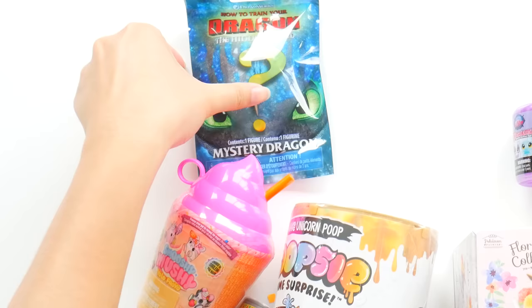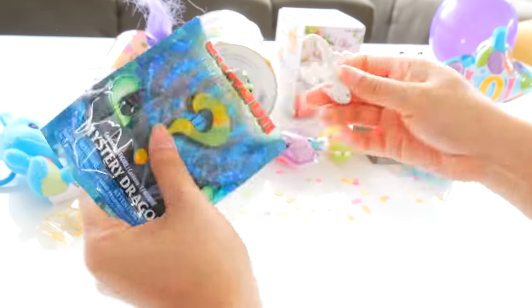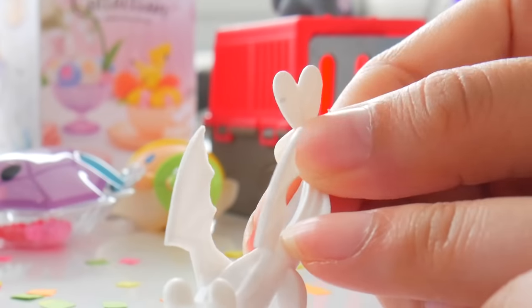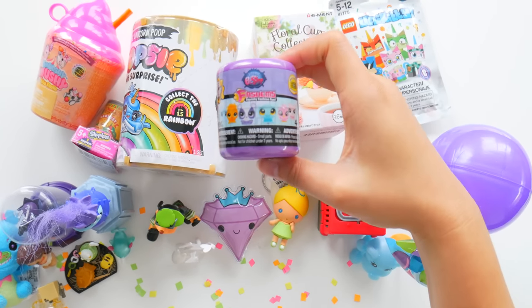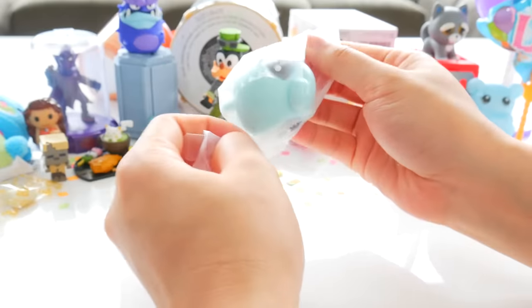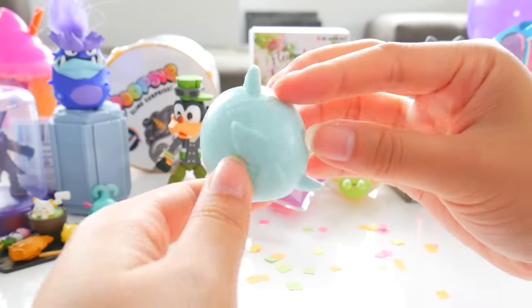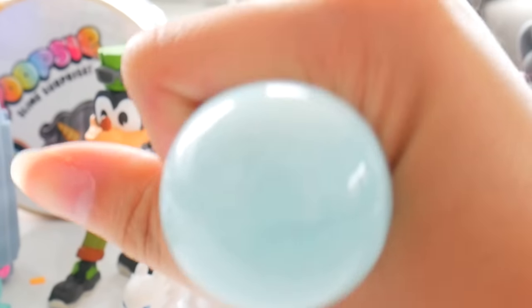How to Train Your Dragon mystery dragon — we got the Light Fury from How to Train Your Dragon: The Hidden World! It's super fast. Loving her heart-shaped tail, giving hearts to you guys. Littlest Pet Shop Fashems — we got a really big-eyed blue dolphin mashem fashem. It's a dolphin — full of water, sticky and squishy.